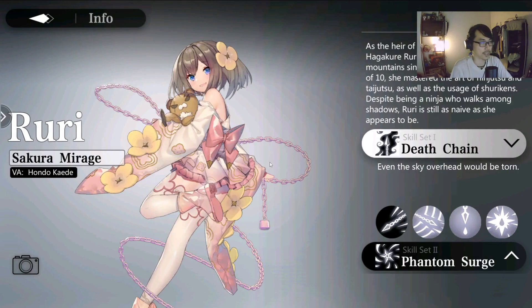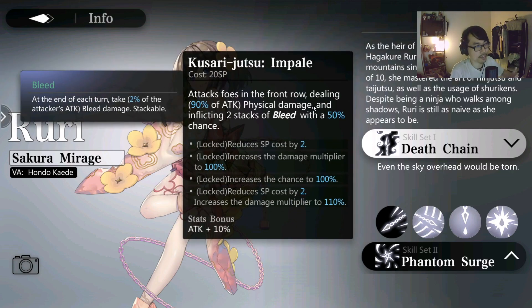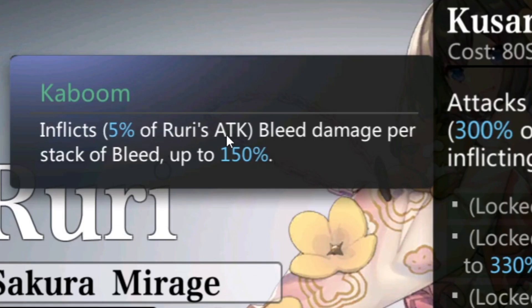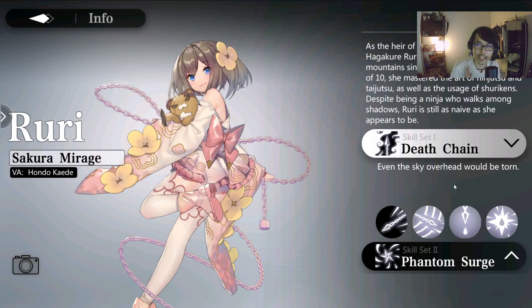For Ruri, she is a physical damage dealer, so most players should have at least two to three physical damage dealers already. She's mostly focused on inflicting stacks of bleed — her attacks force the front row dealing physical damage with two stacks of bleed at a 50% chance, and she increases her attack per bleed on foes, which I like. Her ultimate attacks the front row dealing physical damage and inflicting Kaboom, which deals bleed damage per stack of bleed. She's all focused on bleed and is one of the best damage dealers there is.